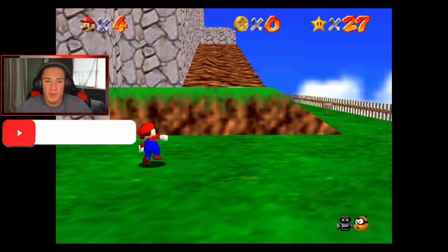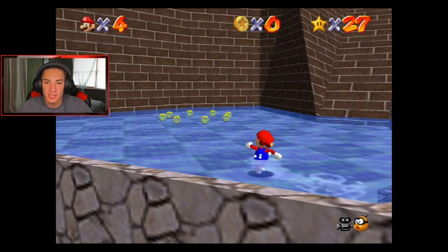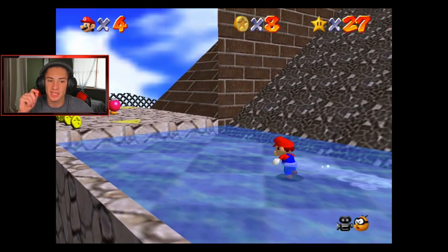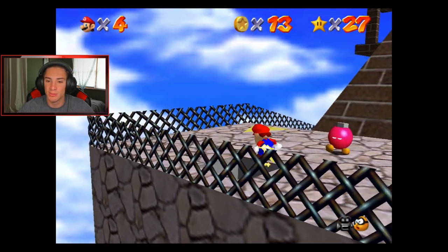Thank you guys so much for the support. We are back at Whomp's Fortress right here — we missed a power star called 'Blast Through the Wall' and I know how to do it now. After that we're going to Bob-omb Battlefield to collect the one that needed the wing cap, get the hundred coins there, and then go through the Bowser boss fight.